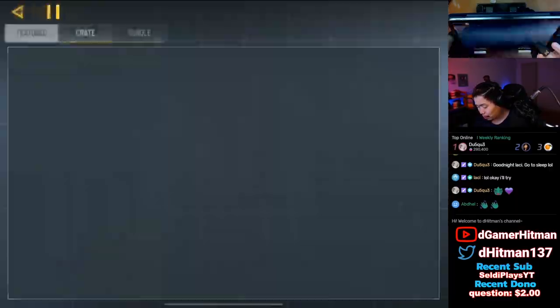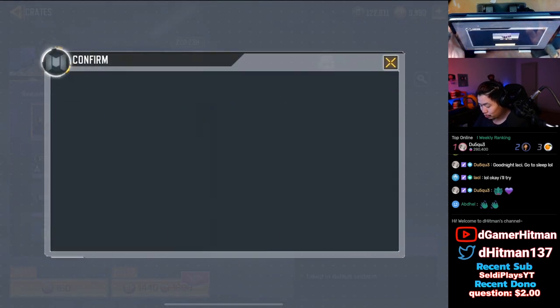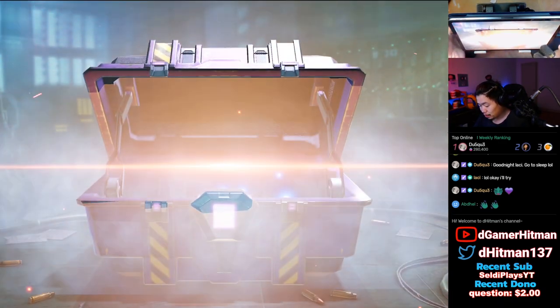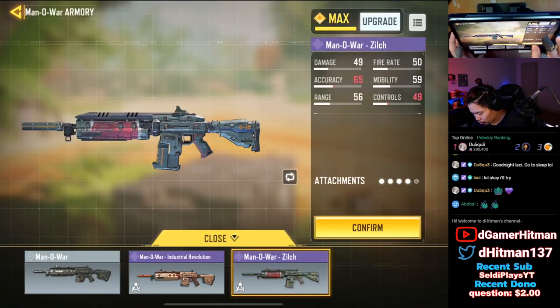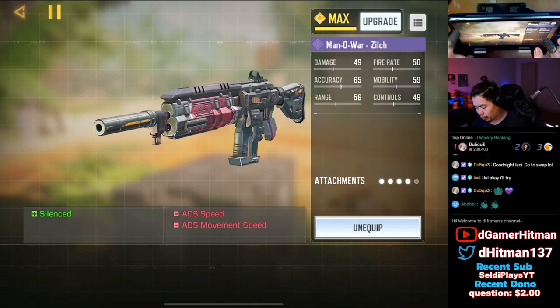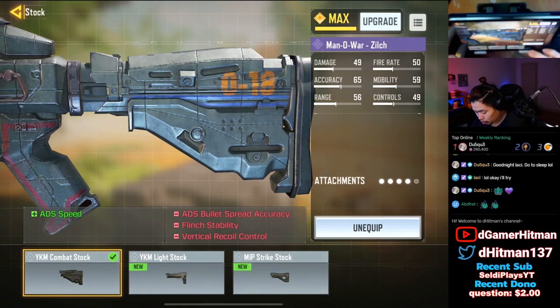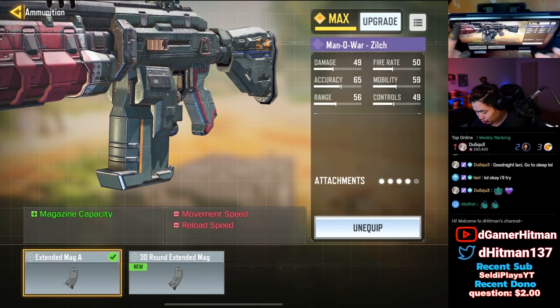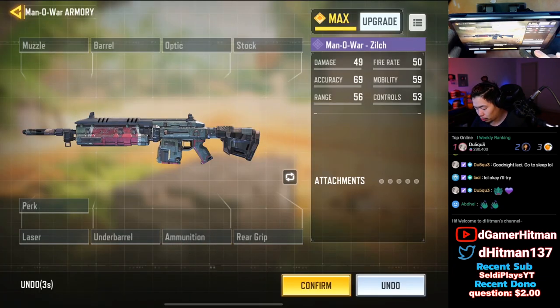I love this — I'm buying the Manowar, I'm doing it one more time. If I don't get it I'm just gonna rage quit. Thank god, I got the Manowar! It's a nice one. It comes with a tactical suppressor, red dot — that's actually nice, red dot 3 is pretty good — combat stock and extended magazine. We're gonna clear it and make our own build.